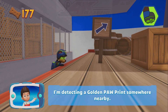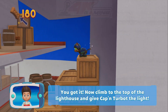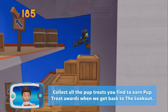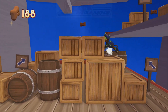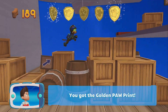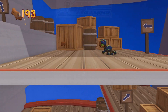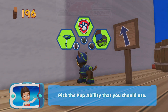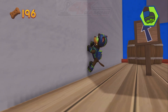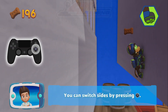I'm detecting a golden paw print somewhere nearby. You've got it. Now climb to the top of the lighthouse and give Captain Turbot the light. Collect all the pup treats you find to earn pup treat awards when we get back to the lookout. You've got the golden paw print. Pick the pup ability that you should use. Way to go! You can switch sides by pressing the X button.